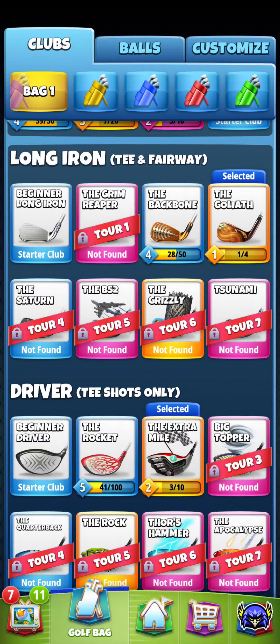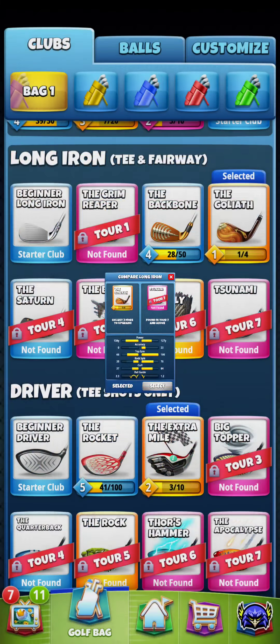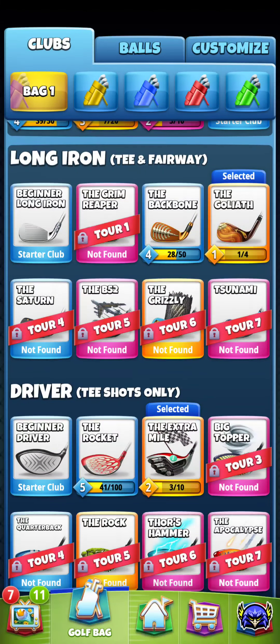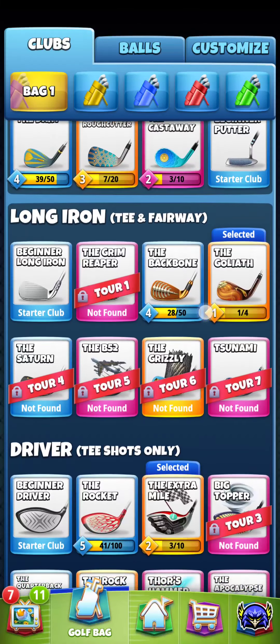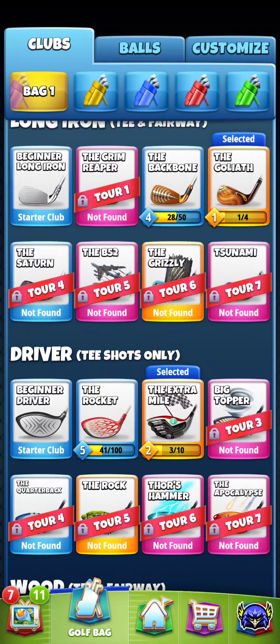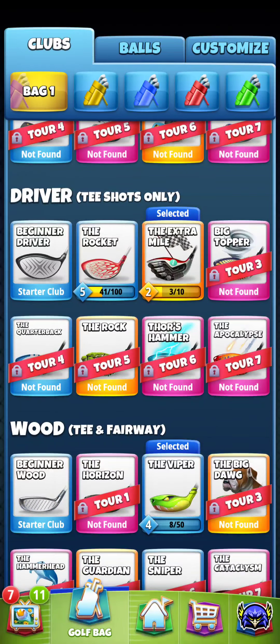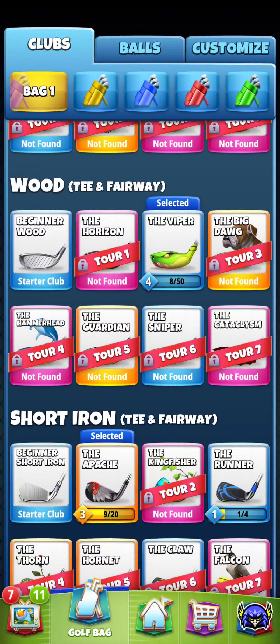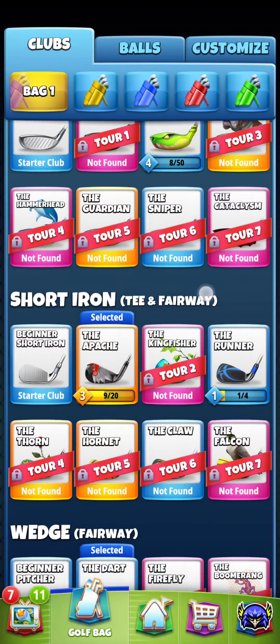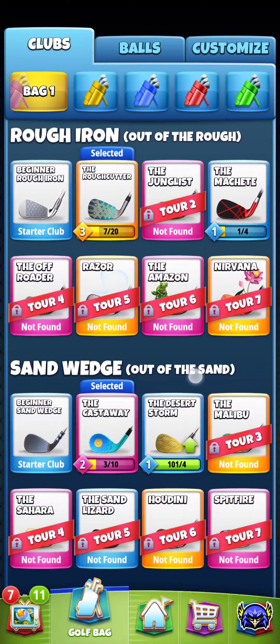The Tsunami hits not quite as far but the accuracy will be nearly 100% when it's maxed out. I'm only playing Tour 1 and Tour 2 right now. I've got some decent clubs I can build up to maximum, and what I'm experimenting with is building those up first, then playing higher tours — risking more coins but with better clubs — so I'll be able to outperform other players with high skill and understanding.